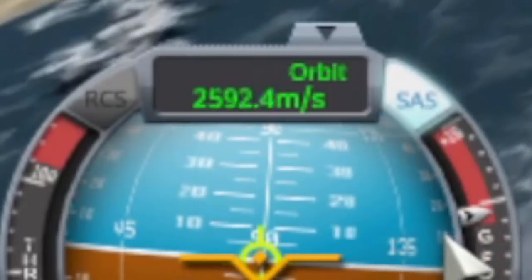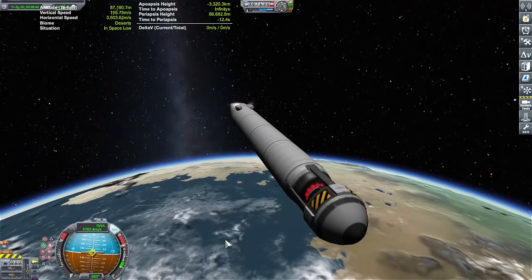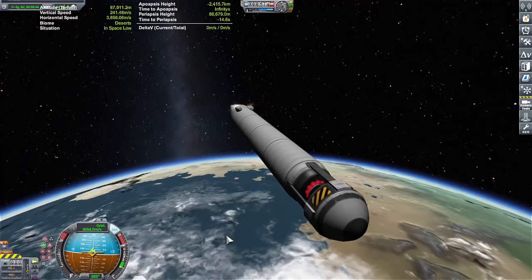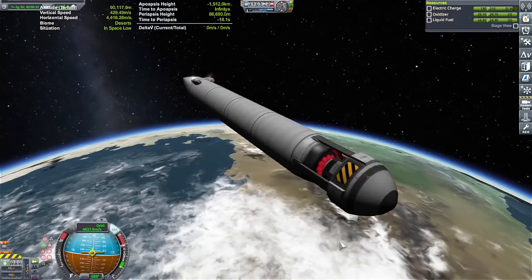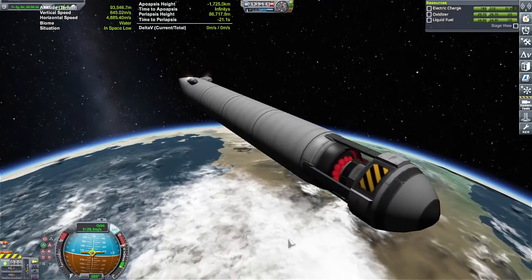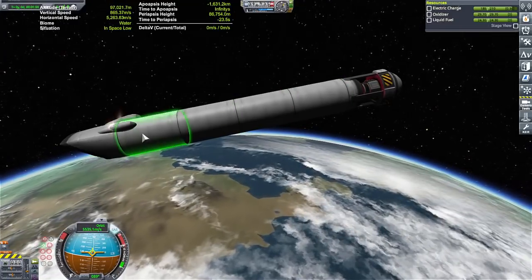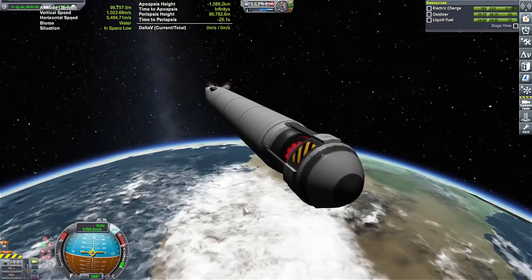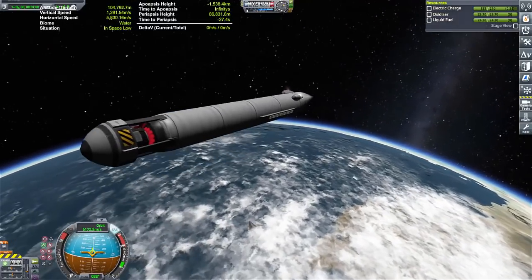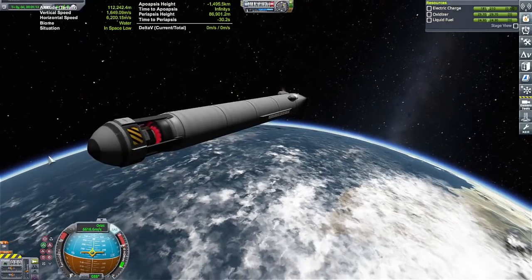Alright, engaging warp drive in three, two, one — there she goes! Look at the G's already — 34, 35, 36,000 meters, 37,000, 38 — we're at 4,000 meters per second now. Electric charge is holding. 4,000, 5,000 meters per second. I could still make this warp drive really work but the ships would have to be tiny — just minuscule.